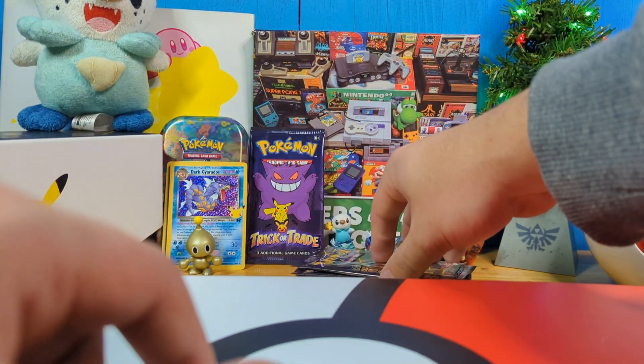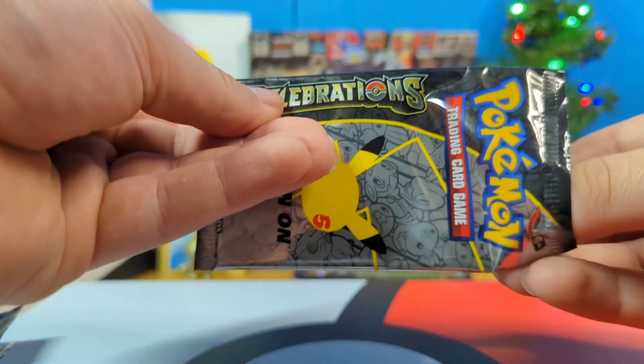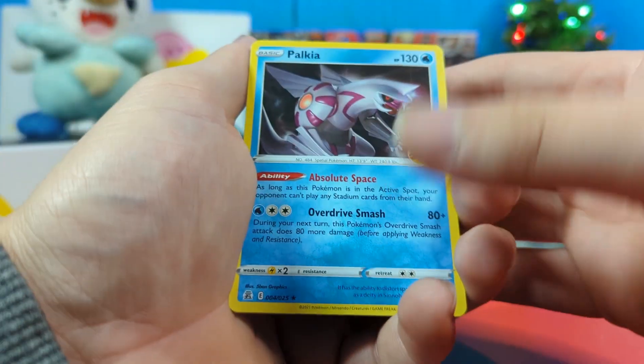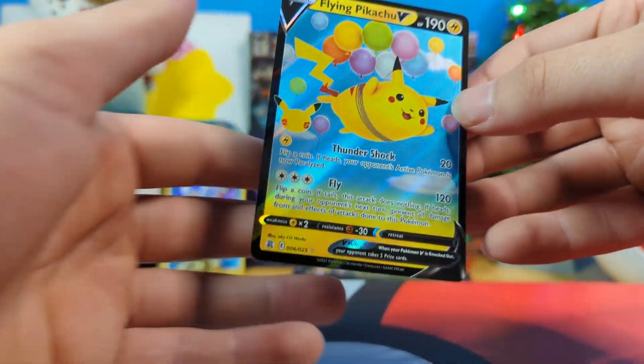I don't want to put every single holo card back behind the gold show, because that would be a cluster. Plus, whenever you open the Celebrations, you're always guaranteed to get a Ho-Oh or a Palkia. They're all really special, but we're out here looking for the real ones. I think I saw something black in the back there. We got a Palkia, a Zekrom, a Lugia, and a Flying Pikachu V!